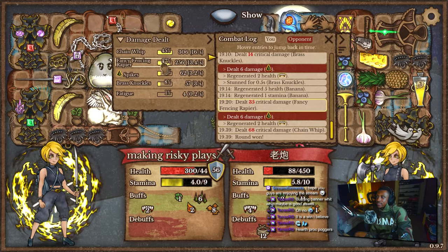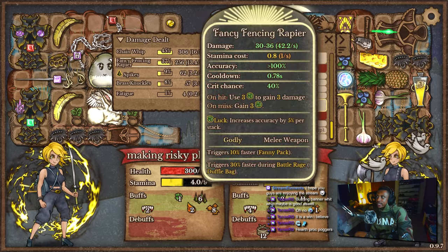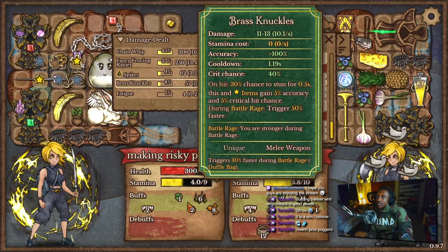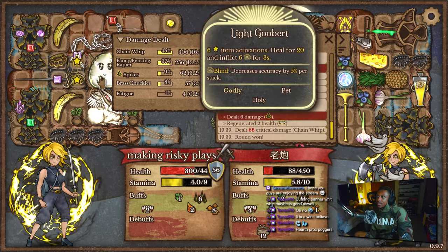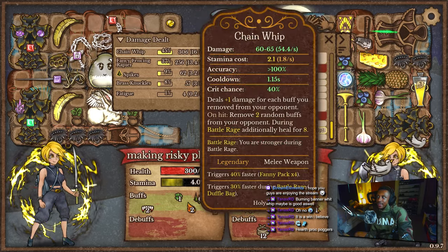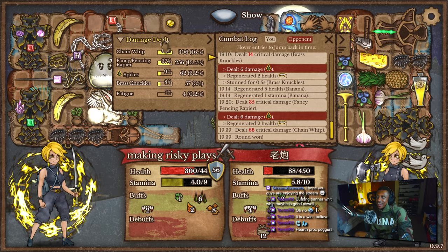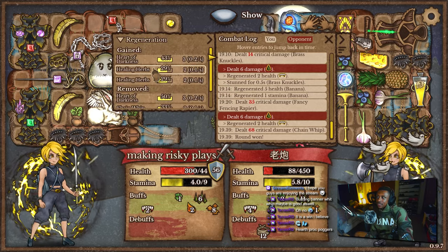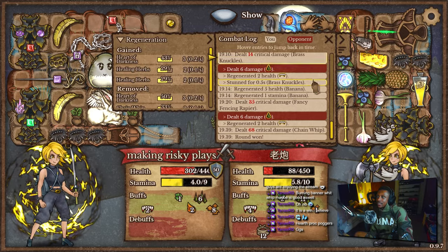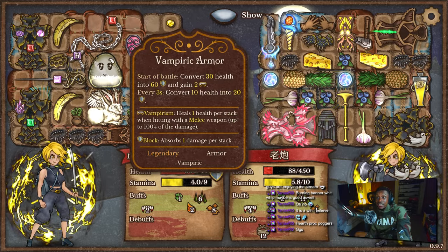Chain whip and fencing rapier — it's a great combination. And I guess brass knuckles does help with accuracy — I forgot about that. So even if we were going against that dark saber build, we still had a way of attacking. Heart proc poggers — but I don't know from what. Oh, the heart of darkness actually gave us three regeneration at the end. I guess we stole it from something.